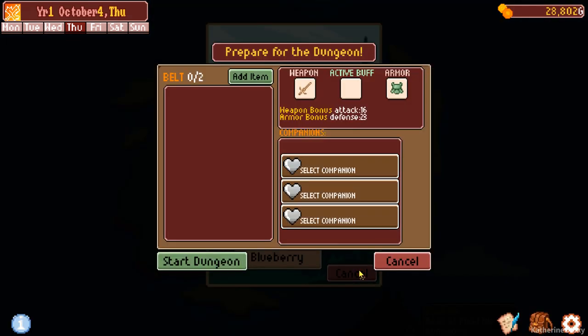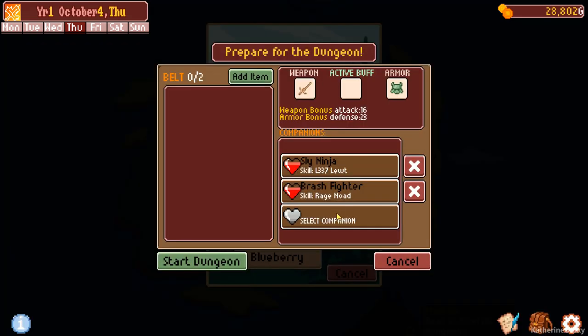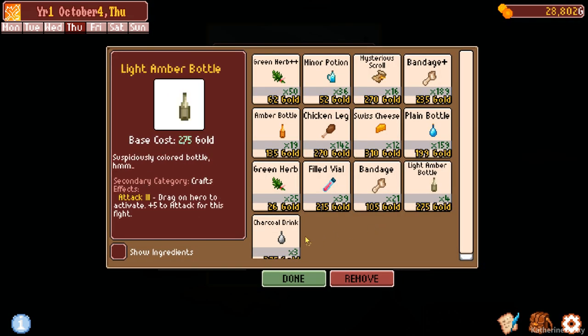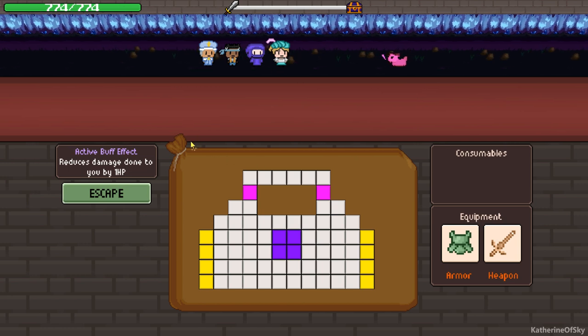Let's select our companions: ninja, this guy, and the cleric. We'll get a buff — attack up or defense up? I think we want defense up. We'll add the charcoal drink and the light amber bottle. Let's go — we can do this, that'll be fine.